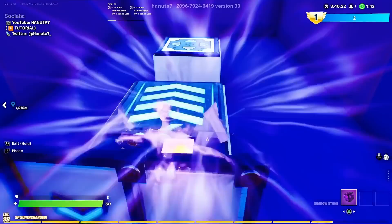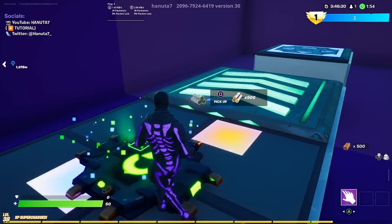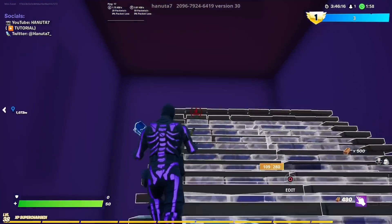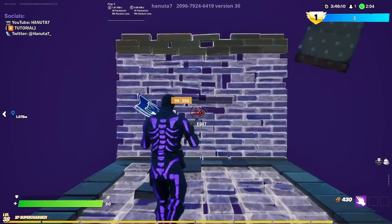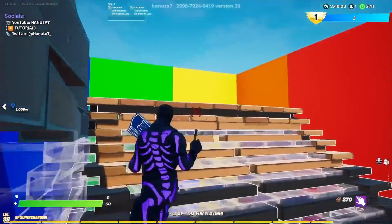Activate your shadow flopper, phase into the map, and go to where your wood, brick, and bouncers are. Go pick up your brick — leave your wood and bouncers on the floor, or do it the other way around. It doesn't matter what materials you get.